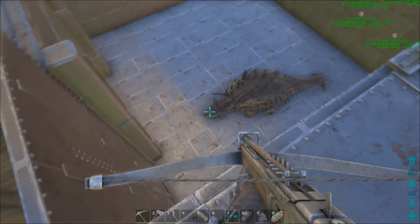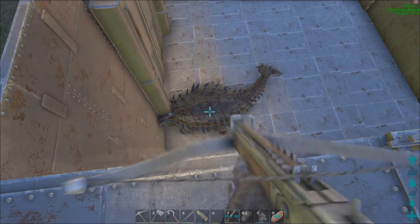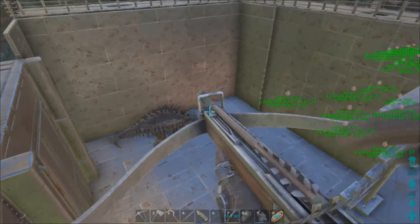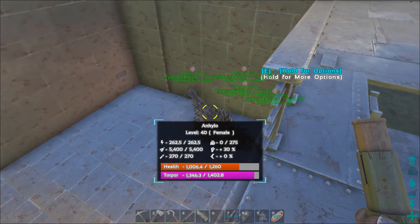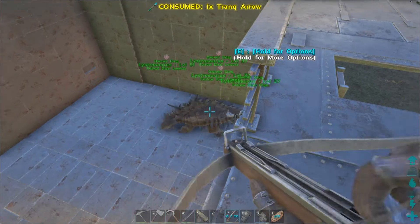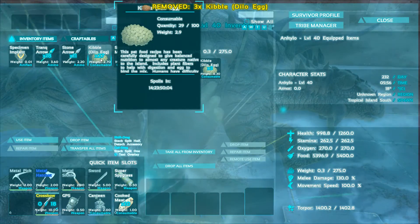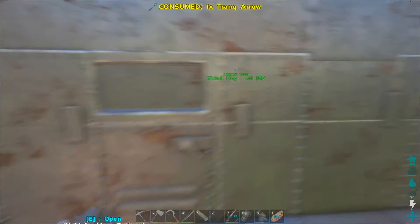We're back here — just get this guy knocked out and we'll tame her up. I don't want to pump too much, okay, so maybe two more hits. One, two — let's see how that's gonna work. Is that gonna be enough? You're gonna fall asleep? One more — okay if I can hit it. There we go. So it should only take four kibble and no narcotics, so I'm gonna leave that on her. I'm gonna go find another one, I'll bring you guys back once I do.